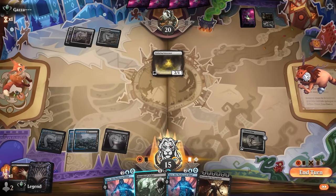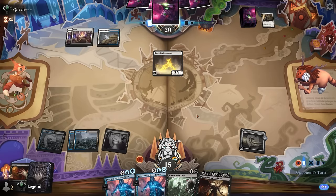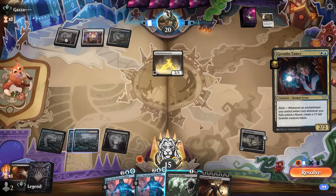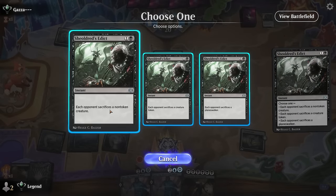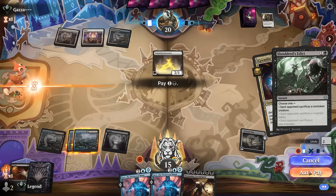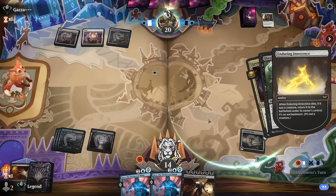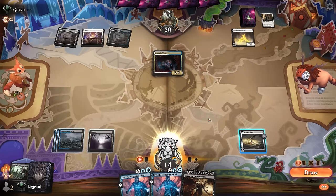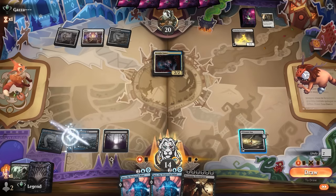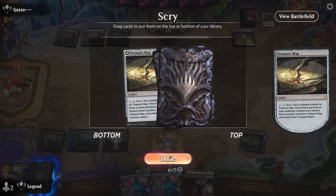Problem now is Shielder's Edict is awkward with Enduring Innocence in play. And Gremlin Tamer isn't really going to help the situation. We should Edict now — they still get to draw a card but at least they're not attacking this turn. Another Treasure Menopold — decline.